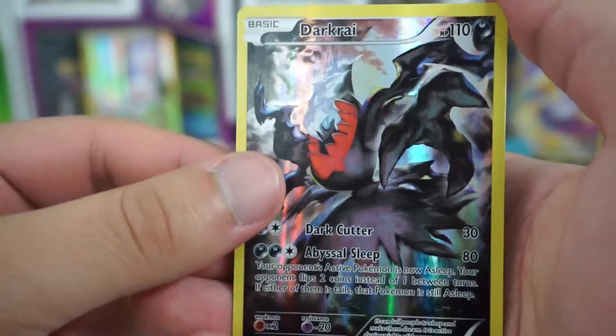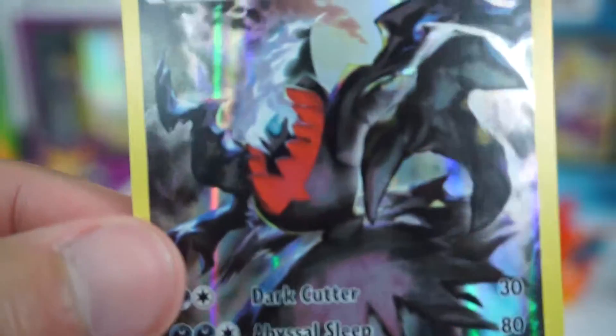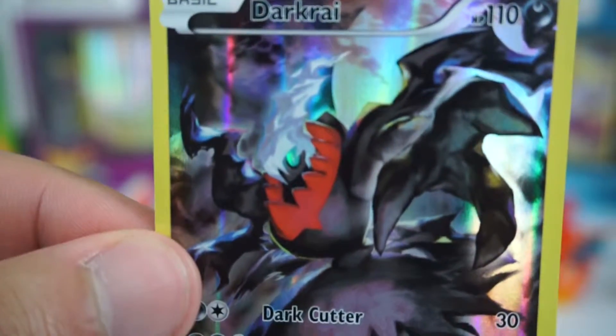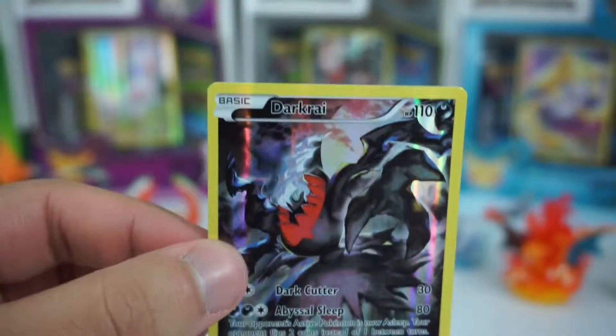And we have the full holo Darkrai card — just look at that, he is very menacing. He caused a lot of damage in my pack openings today. No EX cards, but that's okay because we still got the Darkrai holo card — that's pretty cool.